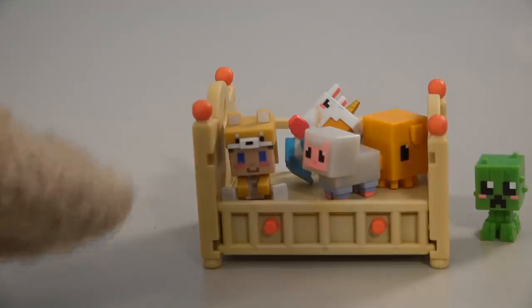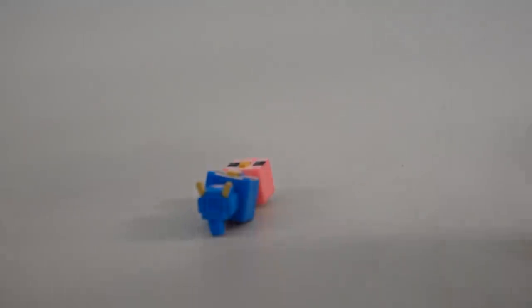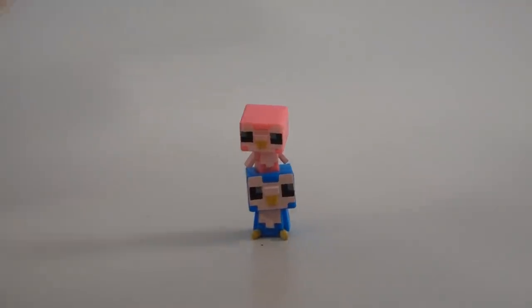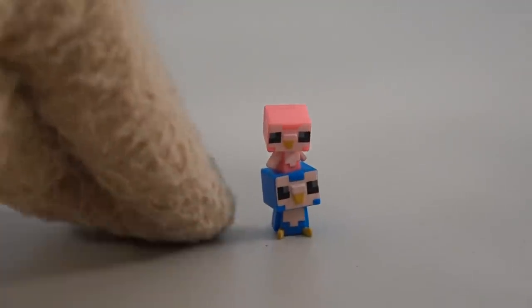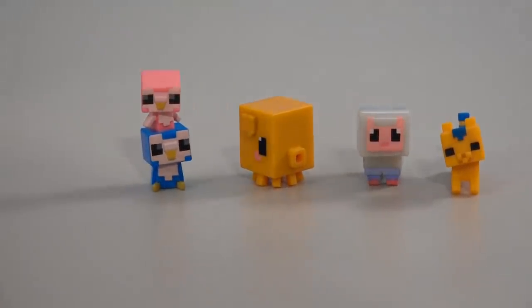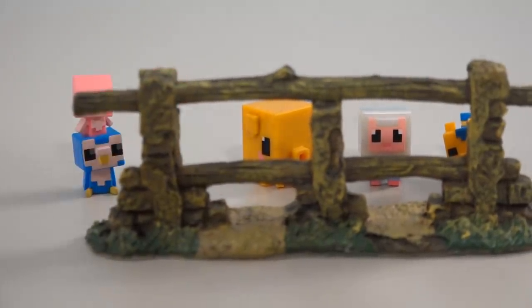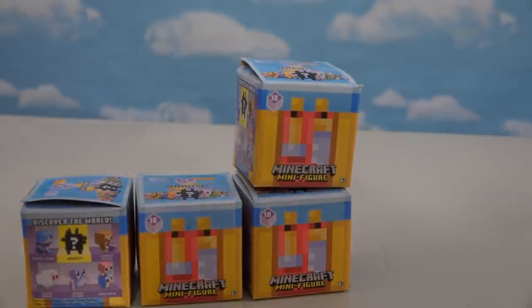Those creepers are deadly! Let's grab another figure. Oh cool, we get two figures in one — this is called the Owl Stack because they're stacked like owls! We've got a pink one up top and a blue one down below, which gives us more animals for our collection. We're getting quite the baby zoo here, so time to put up one of those baby animal gates so they don't run away.